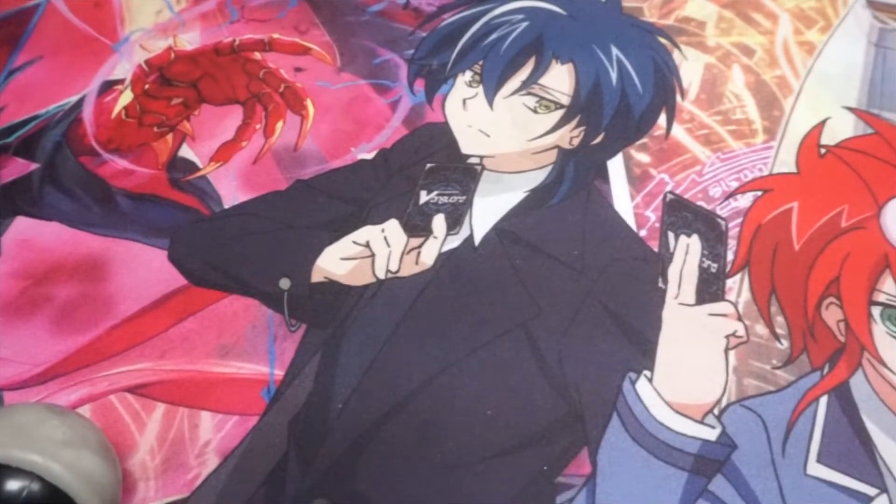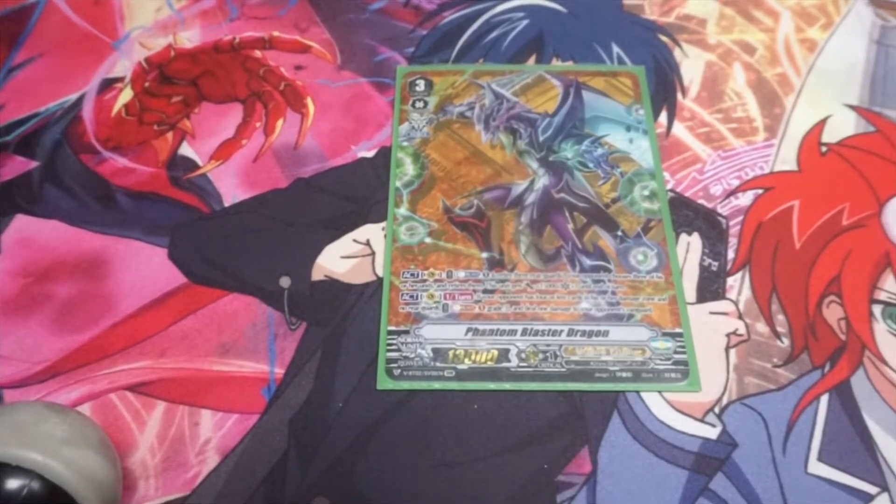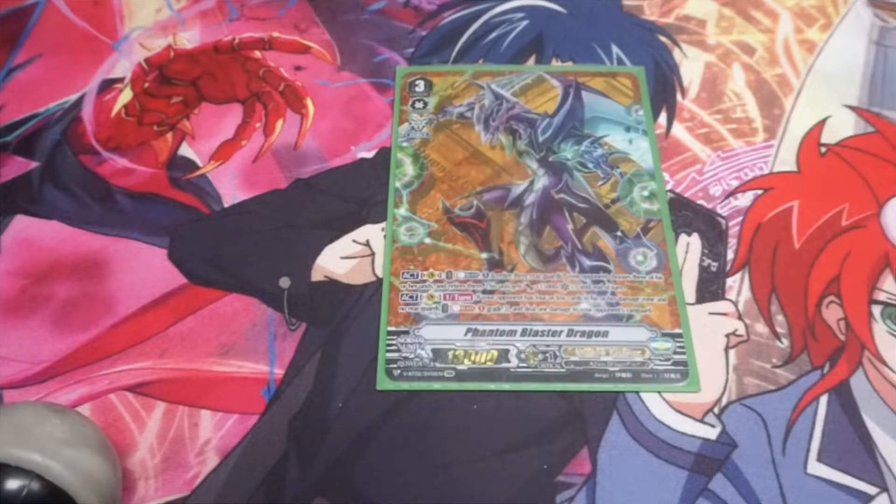We have the grade 3 lineup. The first one being Phantom Blaster Dragon. We're going to be playing 4 of these. They're both Axe skills. Counter Blast 1, retire 3 of your rear guards. Your opponent chooses 3 of his or her units and retires them. This unit then gets plus 15k and a crit until end of turn. What's good about the card is you ride, you get the Force Imaginary Gift, and depending on the deck you're fighting against, you decide whether you give that Force Marker to your vanguard or a rear guard. There are times you want to give it to your rear guard because you might want to end the game quickly.